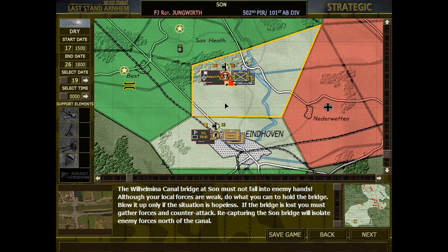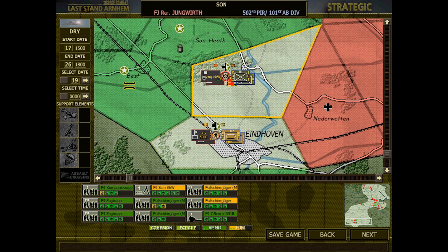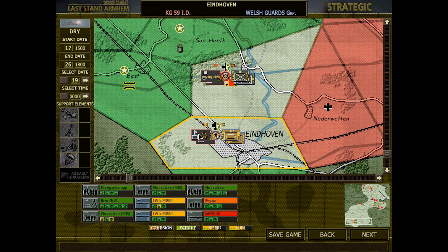Welcome back to the 71st episode of a Close Combat Last Stand Arnhem playthrough with the Germans in the Grand Campaign on Elite Difficulty. Once again, we're here in Son, and I have now got this Fallschirmjäger regiment there to support the 59th Infantry Division.